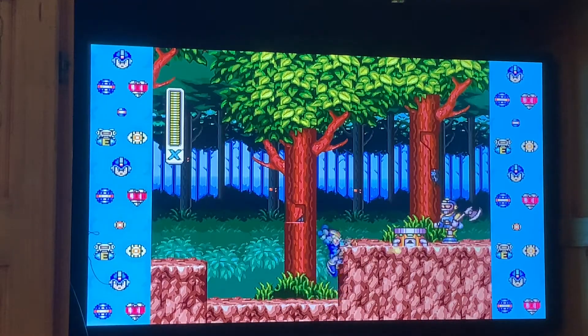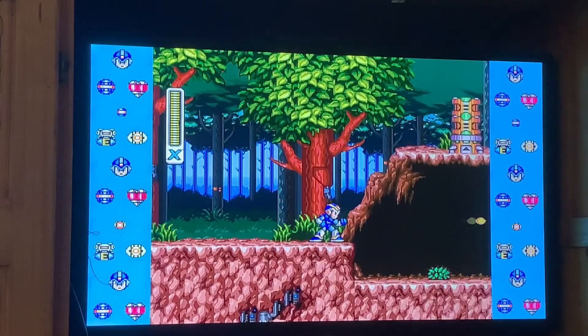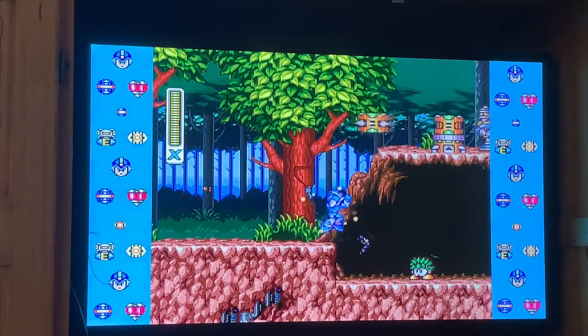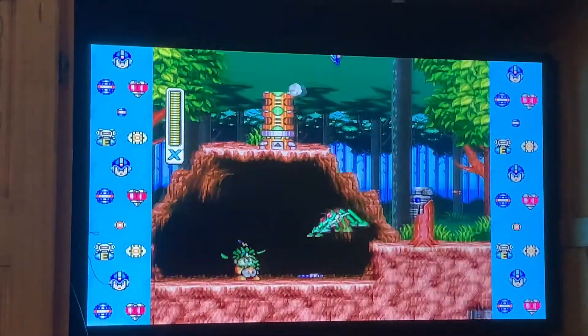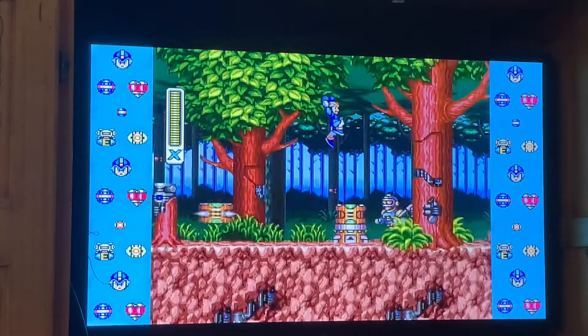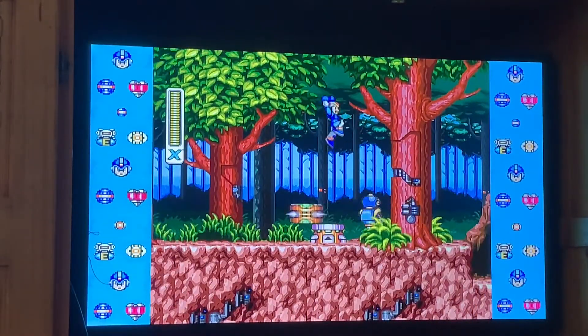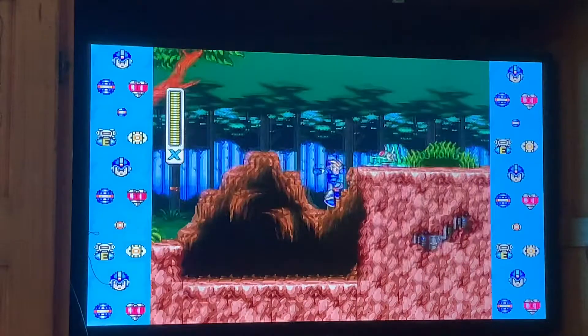Aw, that's cheap. You can kind of snipe under this guy if you barely get him. I'm going to charge up a massive shot here. Boom. You can either snipe him from below if you're underneath him, or you can just jump twice, hit him, and beat him out there.